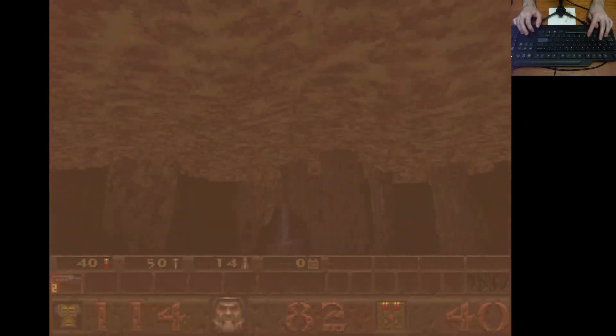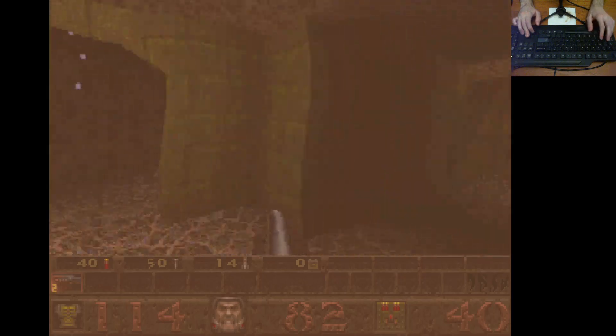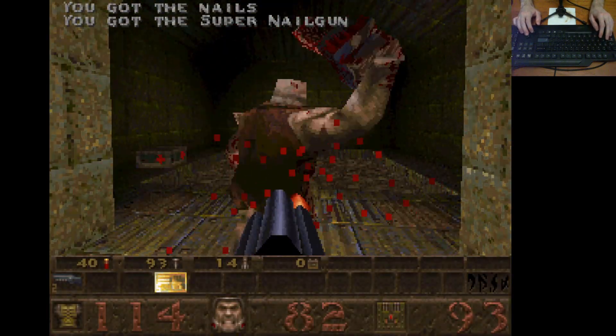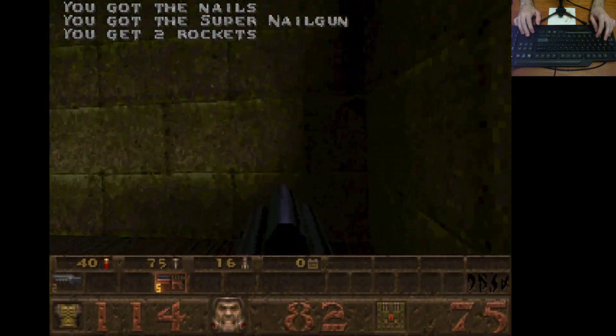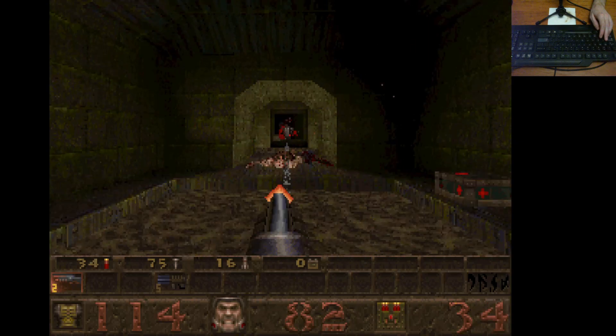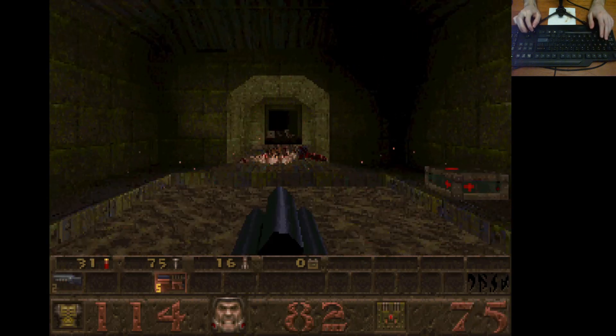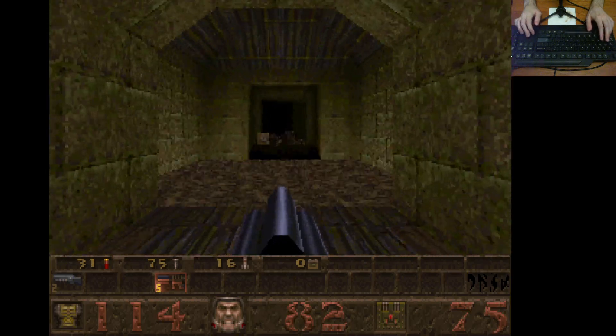I don't want to fight this guy yet - I want to keep the shells. Also, when you're in the water you can't center your view, which is a little bit funny to me. The reason I want the shells is to snipe this guy now, and the enemy that doesn't teleport in - well, I'm about to explain and show exactly what's going on with that right now.